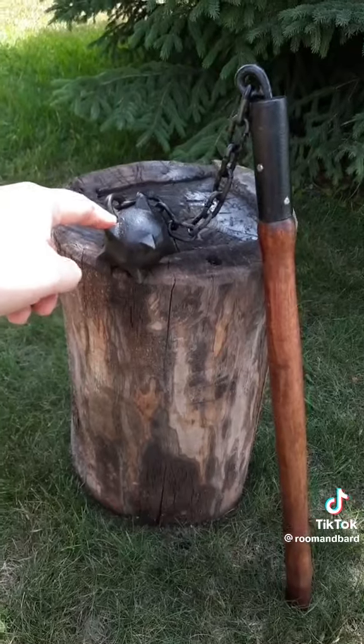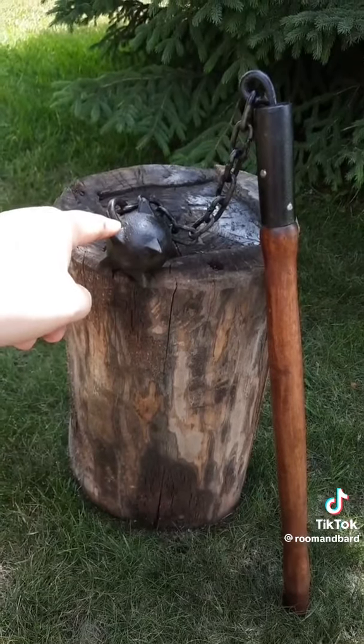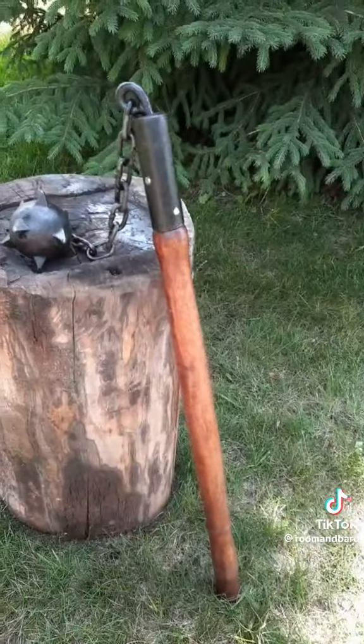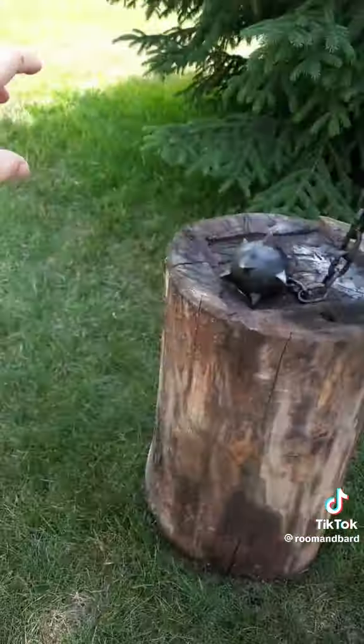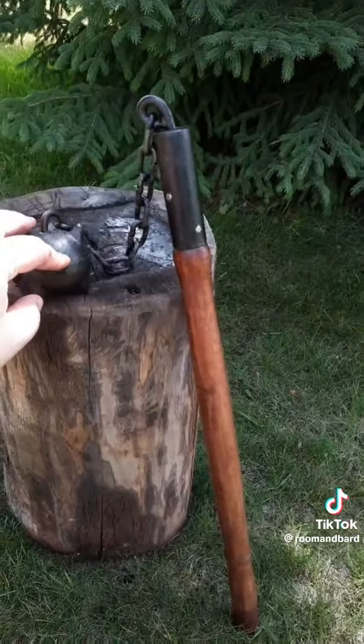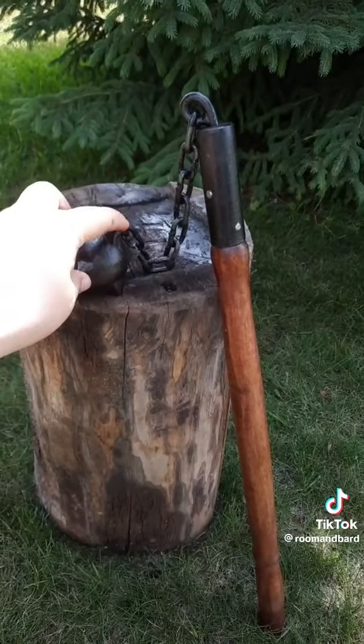The peasant's flail, which we know was common from the 14th century forward, was an extremely long haft with a long bar, and the reason why is because that was used for threshing grain. You'd put the grain on the ground, hit it, and it would thresh grain or other materials.